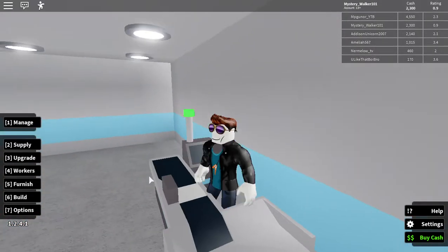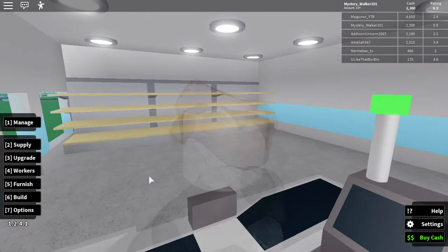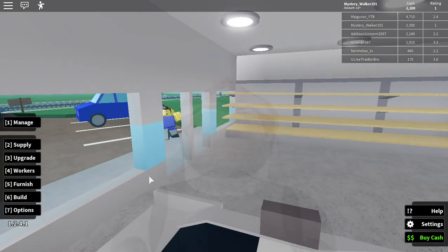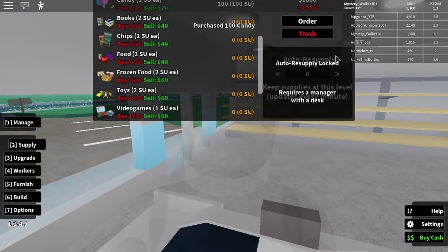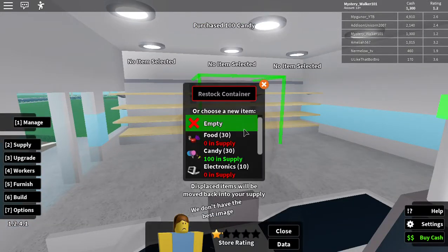I have played this game a bit before, so that is why I know quite a bit about it. Supply — candy. Yeah, let's sell candy. Let's get 100 candy, because that is what people do. I'm hoping these shelves can sell candy.